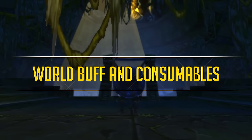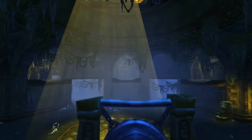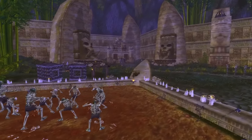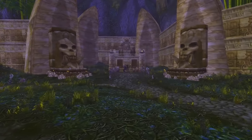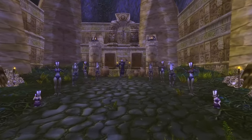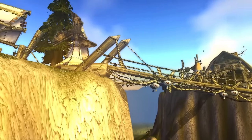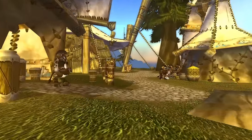Sunken Temple will bring a new world buff and raid consumables, similar to the Zanza Elixirs from Zul'Gurub where you trade items from the raid. Josh Greenfield said these will be very powerful and you'll definitely want to bring them to raids. Also, much like the BFD world buff stopped working at level 40, the Gnomeregan buff won't work at level 50, so you'll only need to pick up the one buff alongside your Darkmoon Faire and consumables.